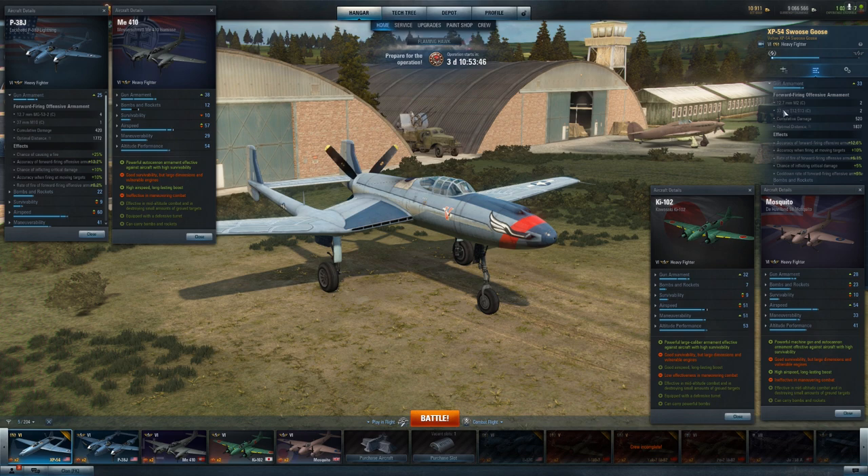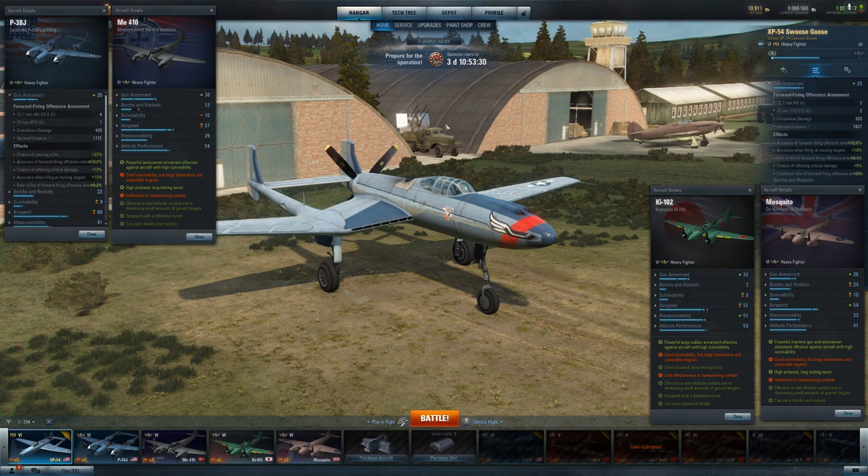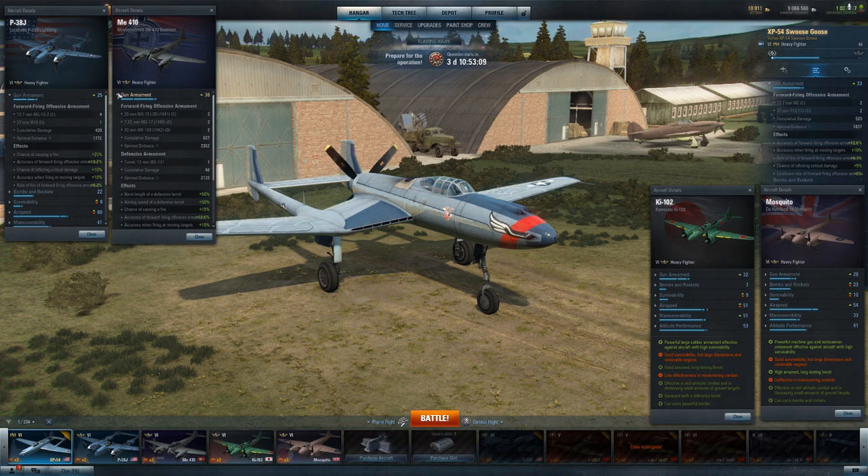You're doing better than the P38J, which kind of sort of has the same guns but kind of doesn't, because the difference is in how long you can hold them down. The damage per second is less on the one cannon you get on the P38J, and it overheats quicker than on the XP-54. Finally you have the ME-410, which is one of the reasons everybody likes it — it just puts out so much damage. You've got the long-range 30mm cannons.